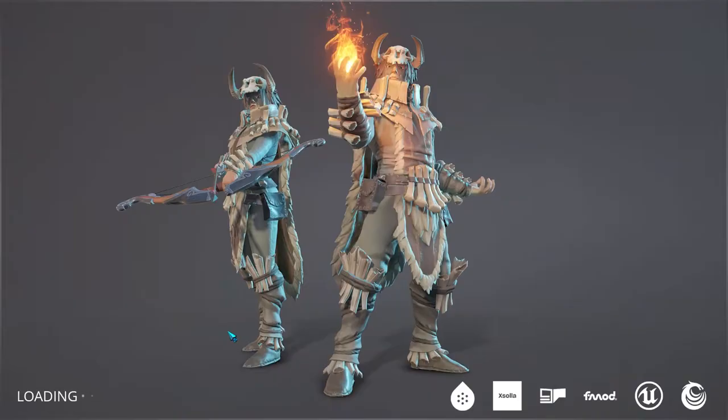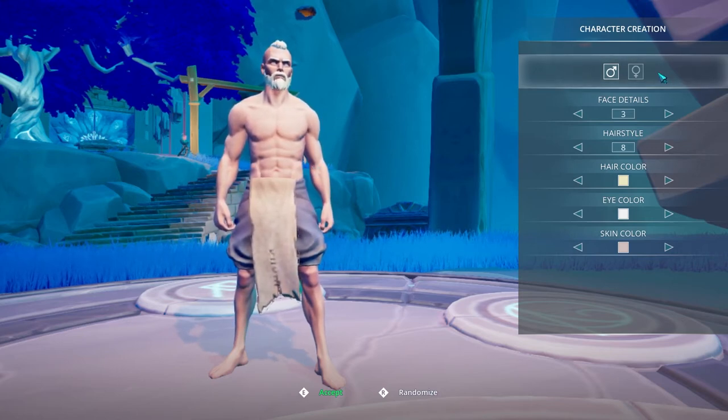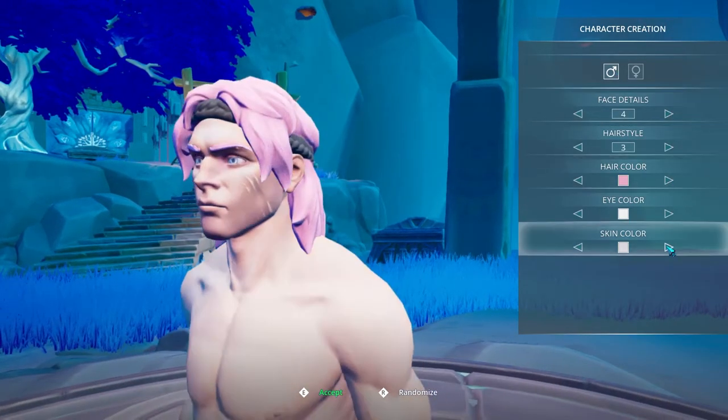Starting a single player game, we can for now only choose between campaign and survival mode. There's a tutorial which I'll skip, and then we go to the character customization. It's very basic for now — you can change between male and female, different face details, hair, eye, and skin color.